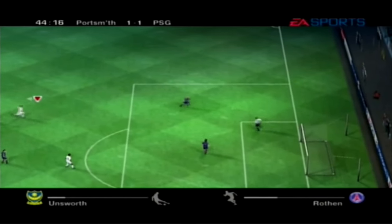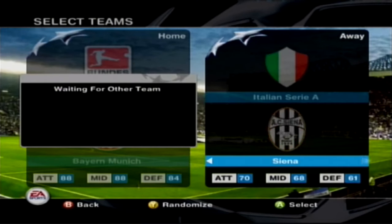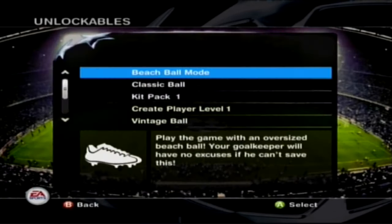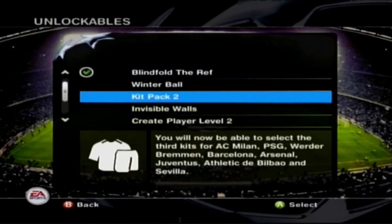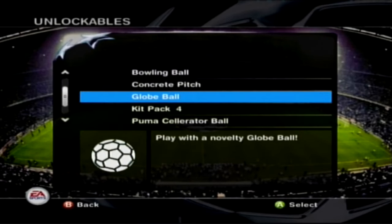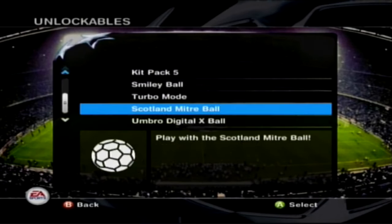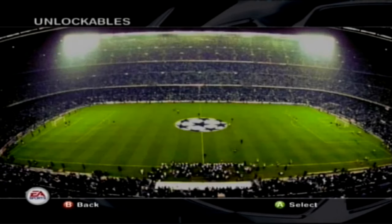Alright, we'll do Bayern versus Roma for this last bonus. The black kit looks pretty nice actually. We're going to go with blindfold the ref, invisible walls, the cricket ball, and first person mode. We'll put the sound effects back on and do 7v7 again. I don't think I've ever played the first person mode so I'm kind of interested to see what it's like — let's go.